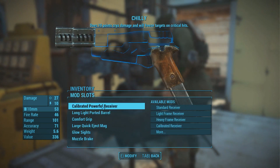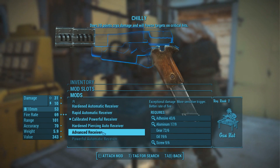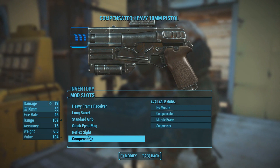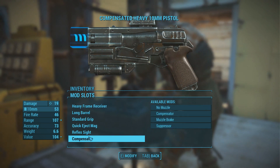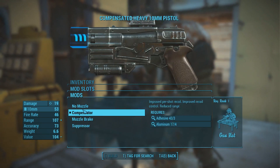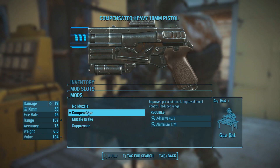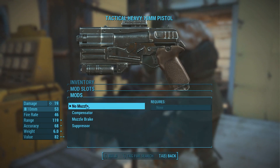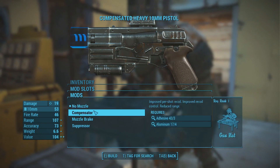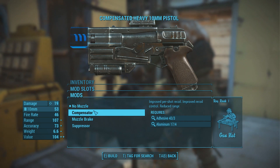So I now have this that I can apply to Chili. I can just go ahead here, click on Chili, swap out my calibrated receiver and switch this one to the advanced receiver. Perfect — I've now upgraded Chili! Now this works particularly well on muzzles and things — anything that you can essentially replace with nothing. For example the muzzle here, you can replace it with no muzzle and that requires nothing. So this weapon comes with a compensator on it and I could just select no muzzle, and then I now have the compensator in my inventory that I can switch out to other weapons as well.